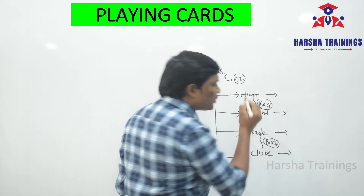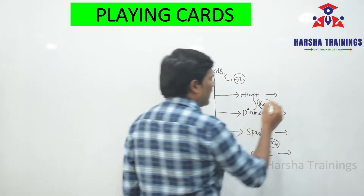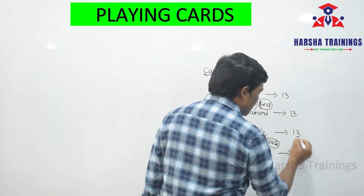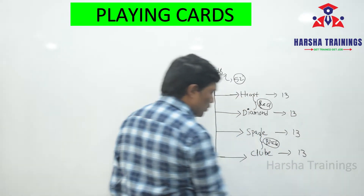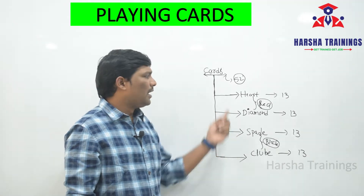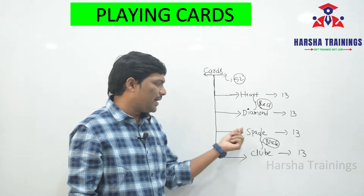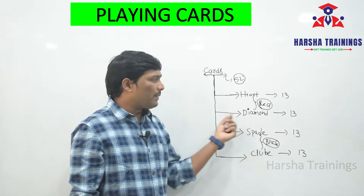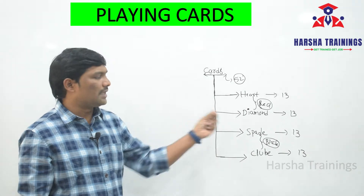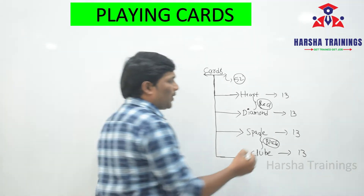From a pack of 52 cards, each suit has 13 cards — so 13, 13, 13, and 13. There are four suits: Heart, Diamond, Spade, and Club. Each suit contains 13 cards.